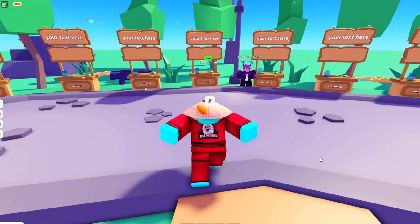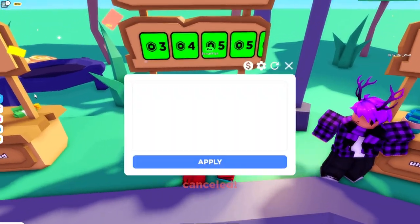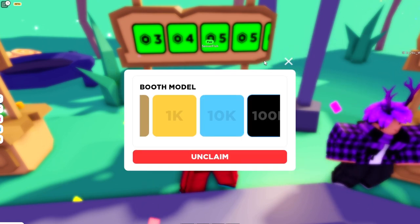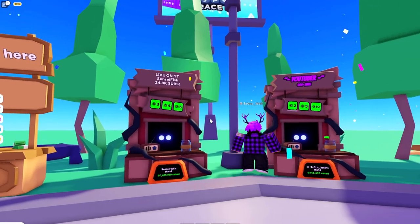Now what you want to do is walk up to any stand in Please Donate. Claim the stand, click Edit Booth, go to the settings icon right here, and scroll until you see the Doors booth. And there you should have it — the Doors booth.